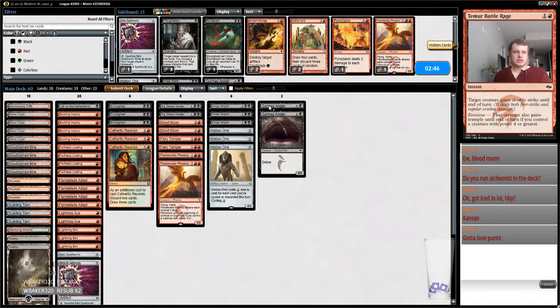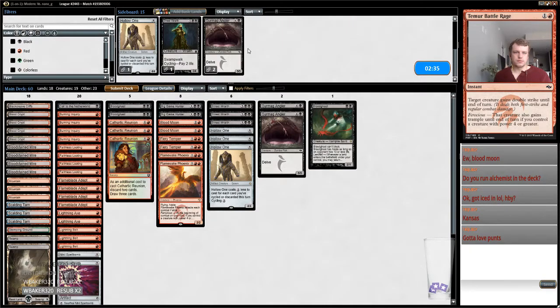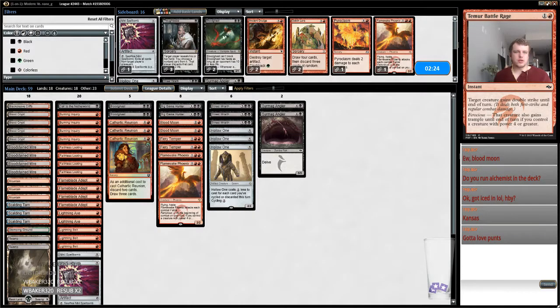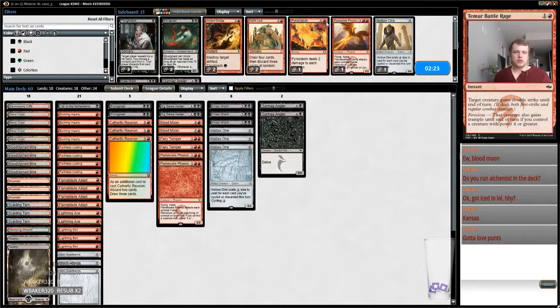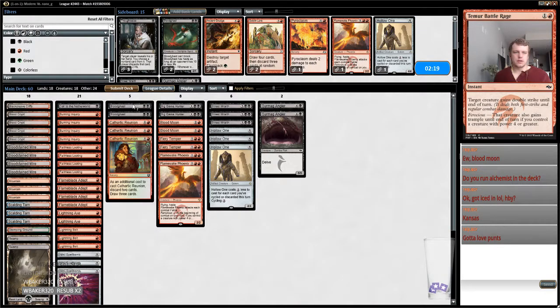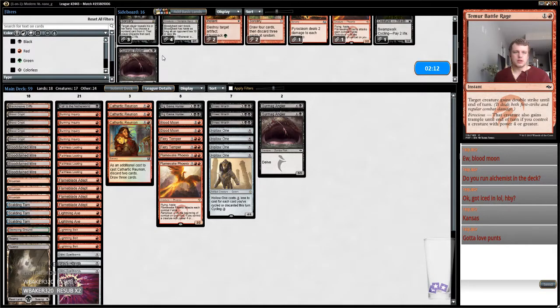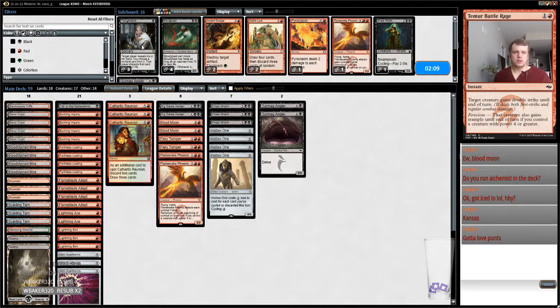So my opponent's bringing Spellbomb, so I probably don't want to change anything — maybe just cut these Blood Ghasts because they just get brick-walled so easily by Tarmogoyfs. Maybe I just want to interact here. Just cut another Blood Ghast. Yeah, we're just going to get real screw Blood Ghast, and then I'll bring in another Street Wraith.